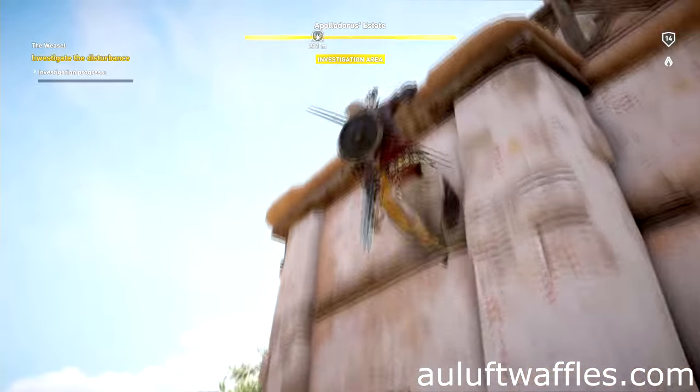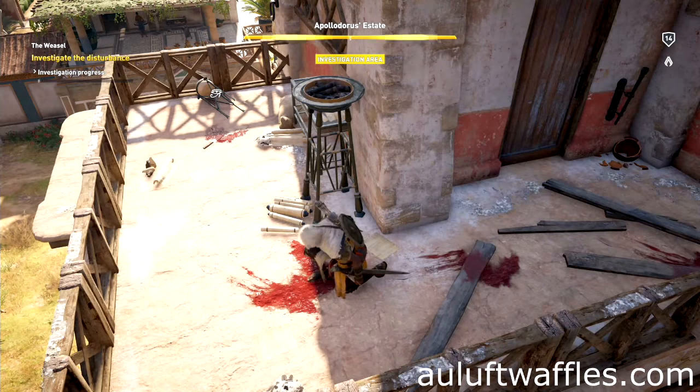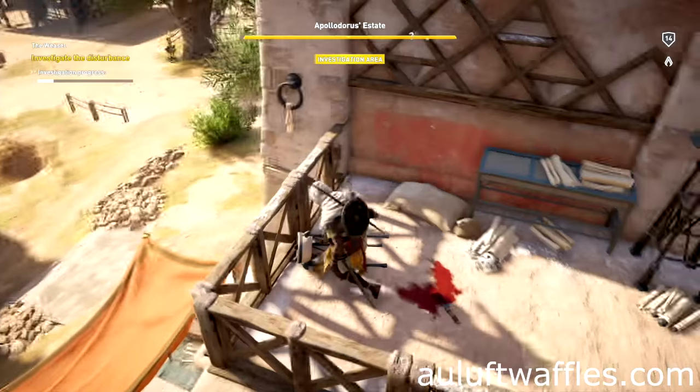To investigate the disturbance in The Weasel at Apollodorus Estate in Assassin's Creed Origins, climb the pigeon tower to the platform at the back.